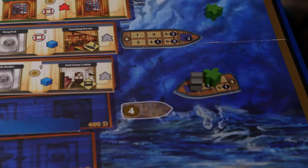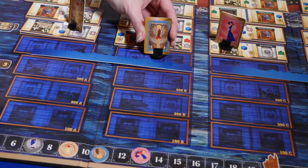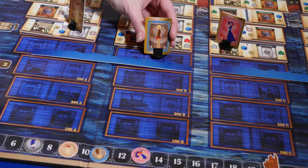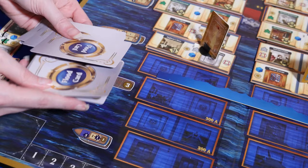Put unrescued passengers on the iceberg — they might be relevant for end-game scoring. If any players are on the floor that completely floods, they have to be rescued. They lose three points, then float up to the tile directly above them. If the flood card deck is empty, shuffle the discard pile to reform the deck.